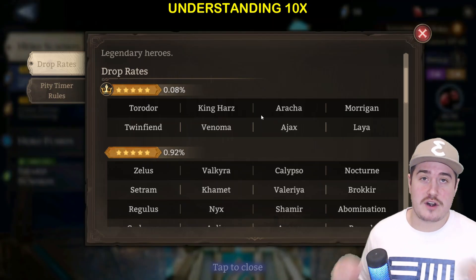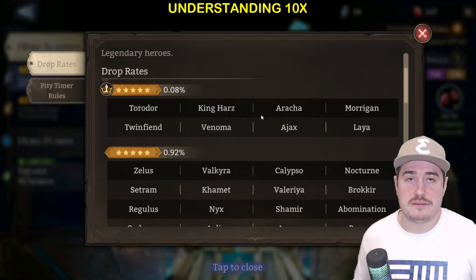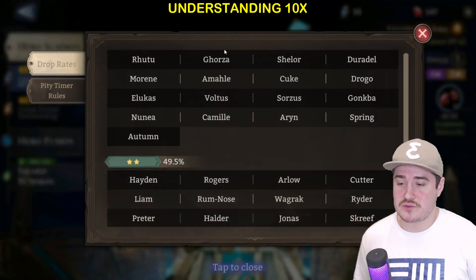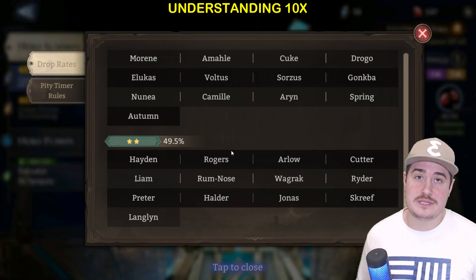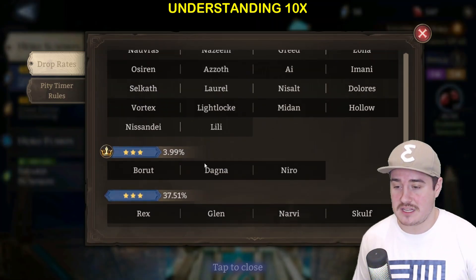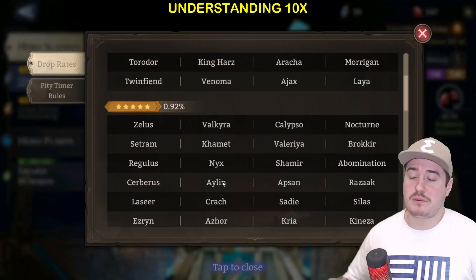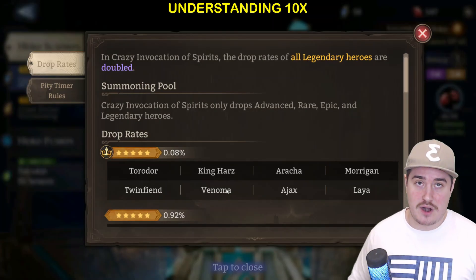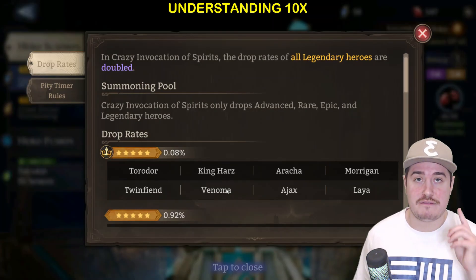In this game we have rarity classes for heroes. We've got our legendary lords, our legendaries, epic lords, epics, rare lords, rares, and uncommons. We also have commons, but those cannot be summoned. The percentages next to each rarity class signify the probability that if you pull a summon, that's the probability you will get a hero from that rarity class. This represents our first instance of random number generation.